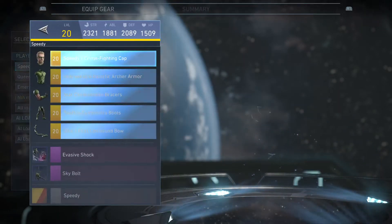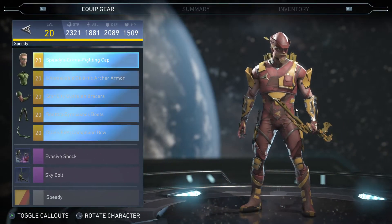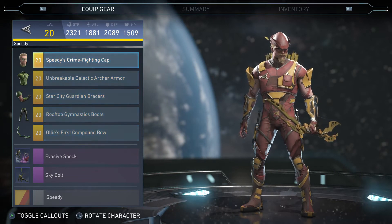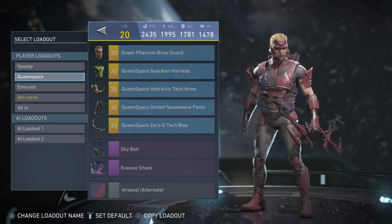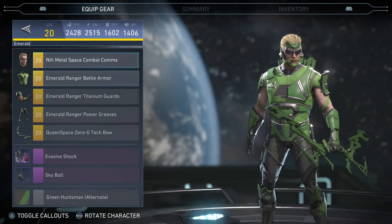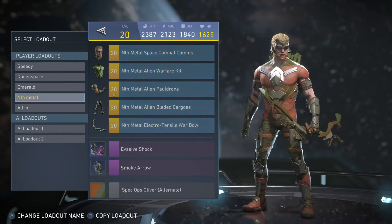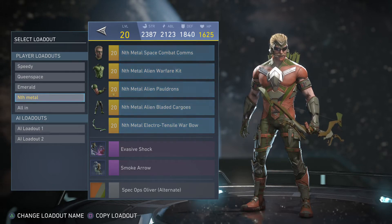And now we have Green Arrow next. We have Speedy's set. Queen's face. Emerald. I was pretty sure I had the whole set, but it's only three pieces — it's okay. And then we have the Knife Metal set. This is my favorite, this is my default.